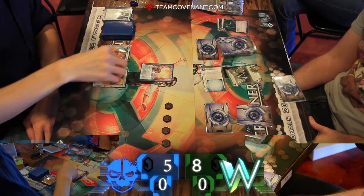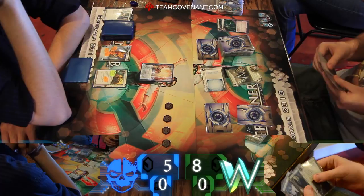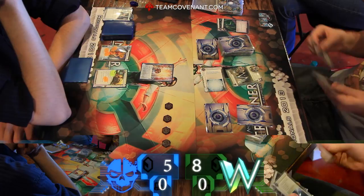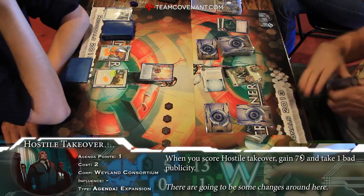Going to hit Katie again and pass it back to Travis. Drawing a card because he has to — it's in the rules. Green Level is a transaction, so he gets an extra card. Running the new Weyland. Hostile Takeover — just score it out of hand. Gained seven. Bad publicity.